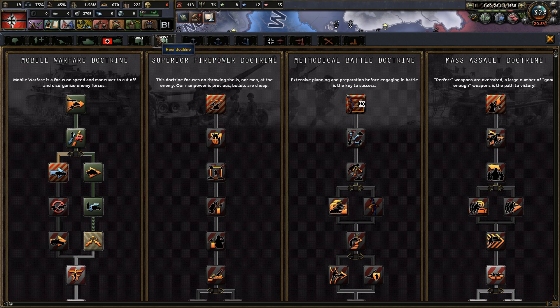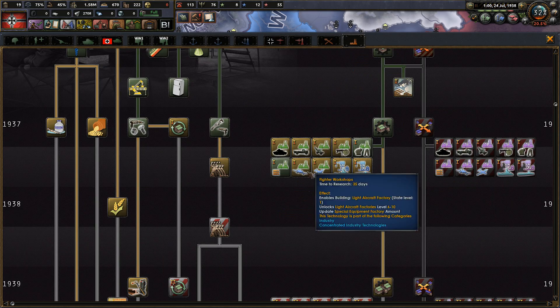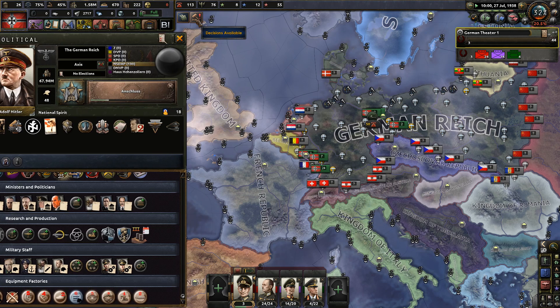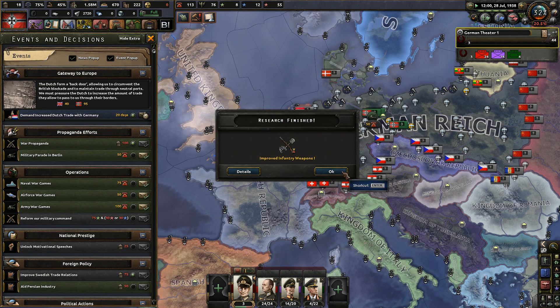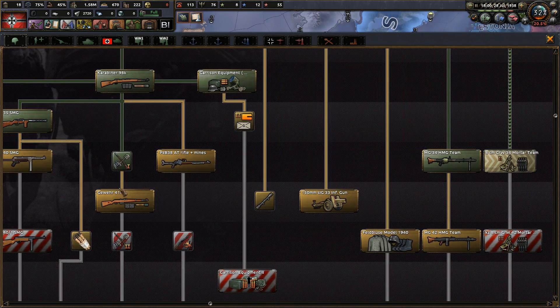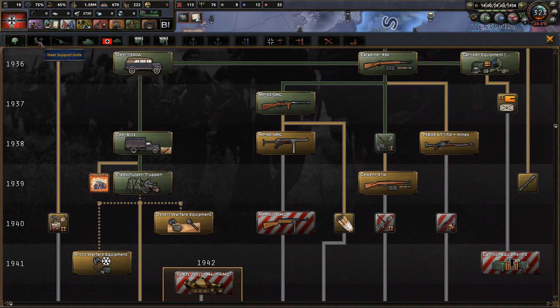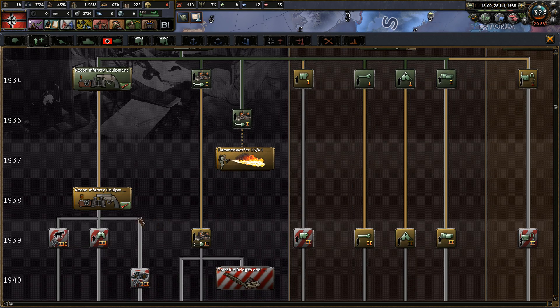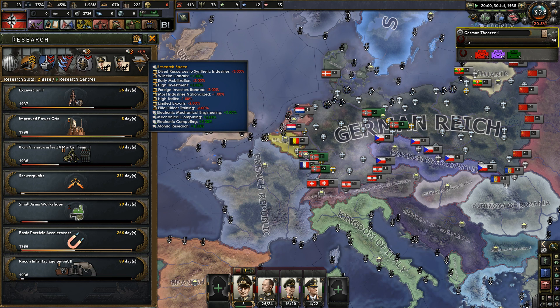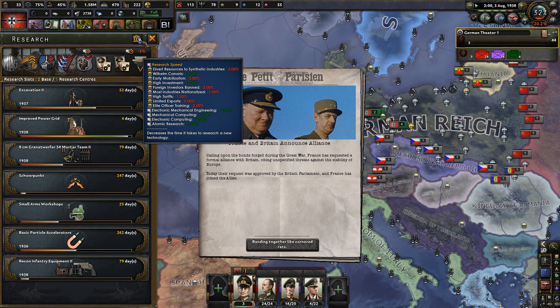You're gonna do this and you're gonna go and continue the industrial development. Now this might - see, there we go, already have a larger ammo factory level because I have more ammo factories. Just happened to do that - there we go, infantry weapons upgrade.